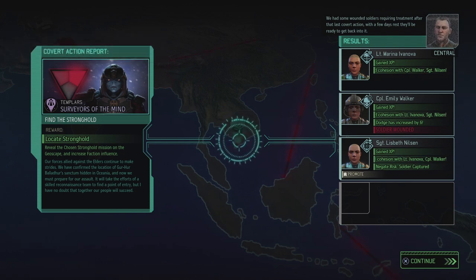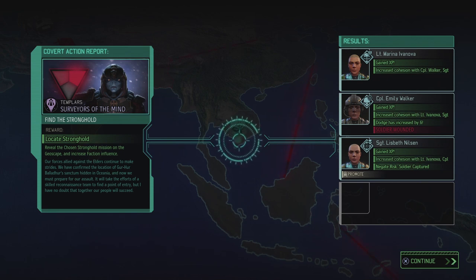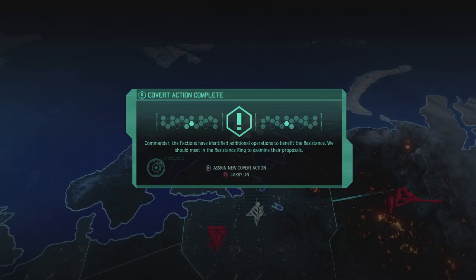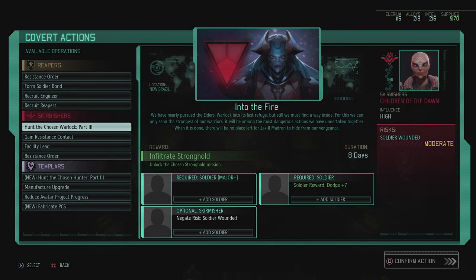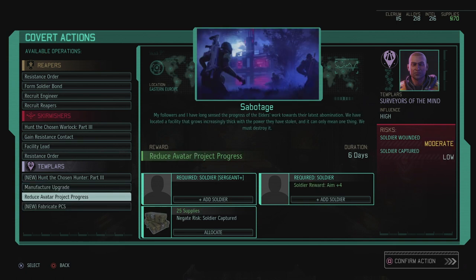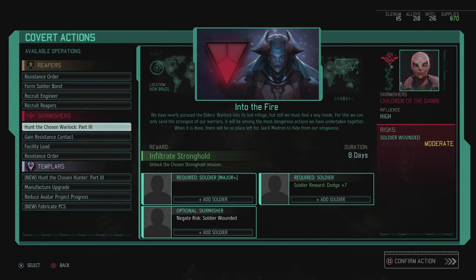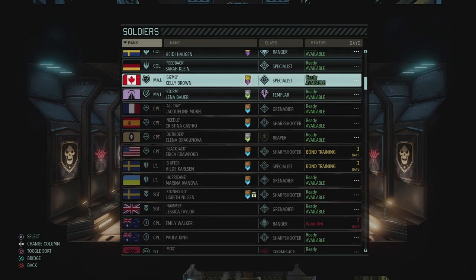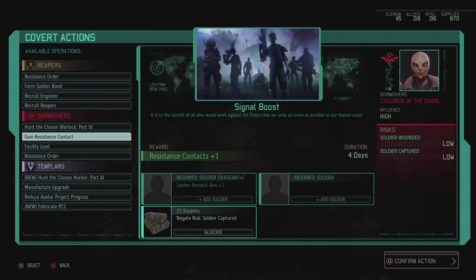Fully operational resistance — I think that means we have full affinity with all resistance factions. We located the stronghold, they all got some experience, nobody got captured, but Emily got a little bit wounded — she did get an increase in her dodge by six though, which is good. We can reduce turns of debilitating effects by one. And Lisbeth got a promotion. But let's first assign a new covert action — let's go with the Warlock next. I don't have anything urgent right now, and we still have one reduce avatar project progress action we can do. But we do need a major for that, which is going to be problematic — I'm gonna wait with that, it's just too much of a risk.